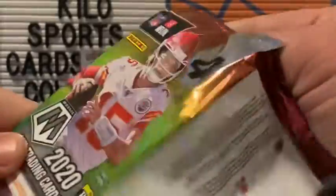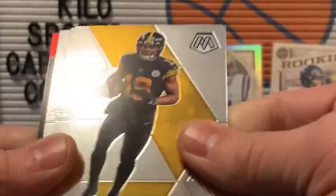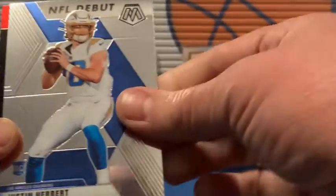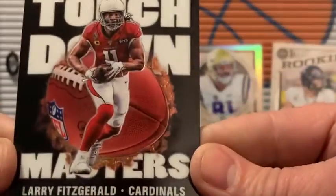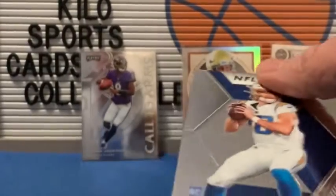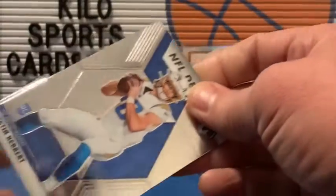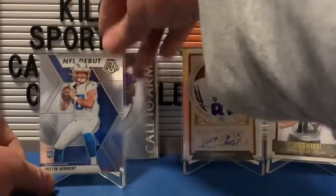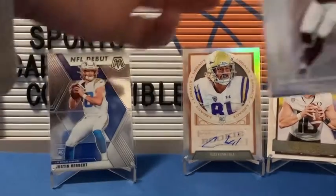And then we got 2020 Mosaic. We got JuJu Smith-Schuster, Kenny Golladay — oh nice — Justin Herbert NFL Debut, and then we got a Larry Fitz Touchdown Masters. That's my first Herbert I pulled out of Mosaic. Alright, sorry Lamar, you're gonna have to come down.